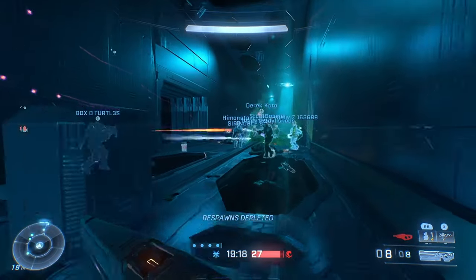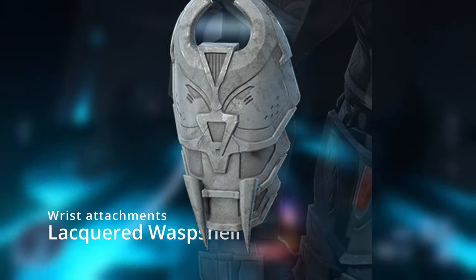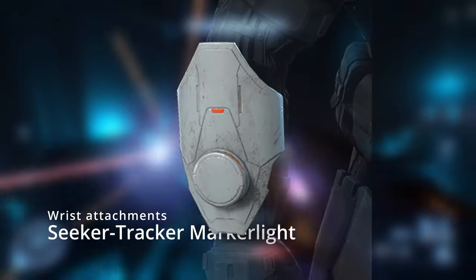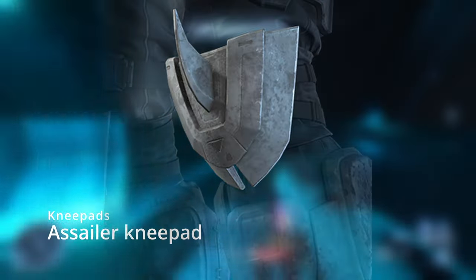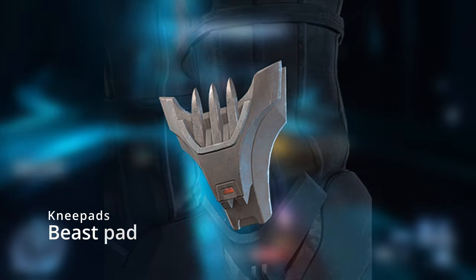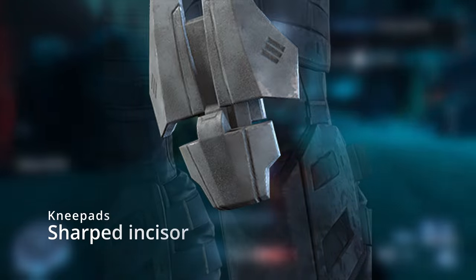Now let's move on to the wrist attachments. The first one is the Asailor Vambrace, then Lacquered Wasp Shell, Rain and Thunder, Second Movement, Seeker Tracker Marker Light, and the last one being Spine Watch. Now for the knee pads — the first one is Asailor Knee Pad, which has a giant blade on it. Then Beast Pad, Emissary Knee Guard, Hunting Pad, Renegade Knee Guard, and the last one is Sharpened Incisor.